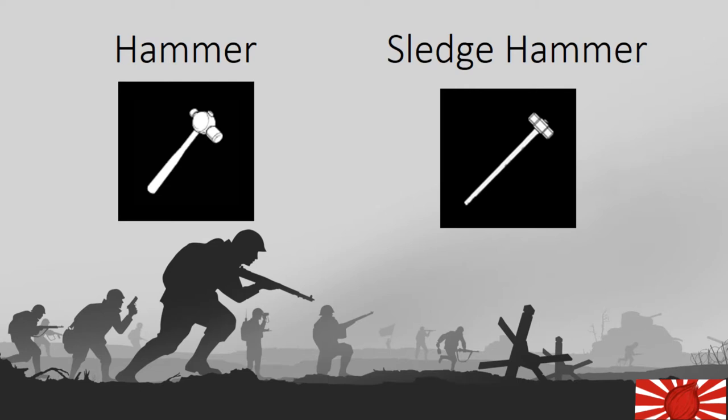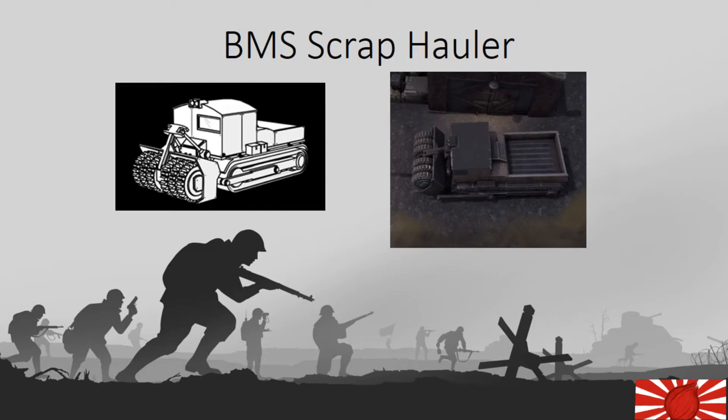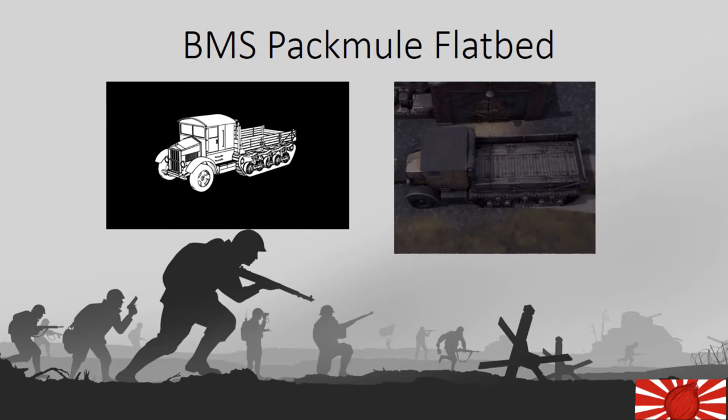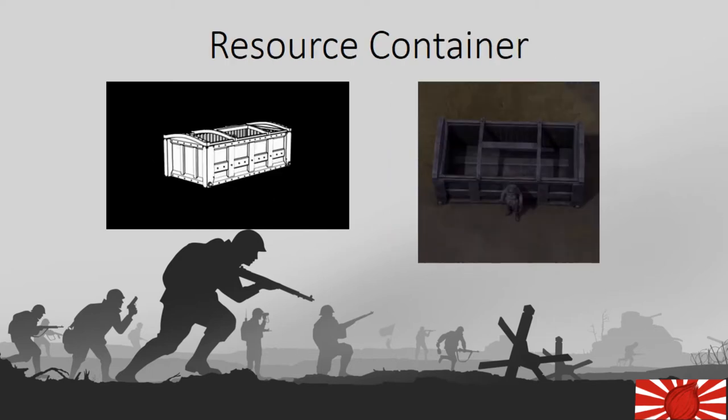You will now learn about the equipment needed to gather these resources. For hand tools we have the hammer and sledgehammer — note that the sledgehammer is significantly better than the hammer. For vehicles we have the BMS scrap hauler. Although called a scrap hauler, do not transport scrap or other resources with this vehicle as it uses up a lot of gas and is not time efficient. For transporting resources we have the R5 Atlas hauler — this truck holds 20 slots of resources and only resources; it cannot be used to transport materials. Next up we have the BMS pack mill flatbed — although not capable of carrying a lot of resources on its own, it is capable of carrying a resource container which holds 5,000 resources of your choice. You can also use a truck that hauls materials to haul resources, however this is not time efficient. We will talk more about these material haulers later on in this video.